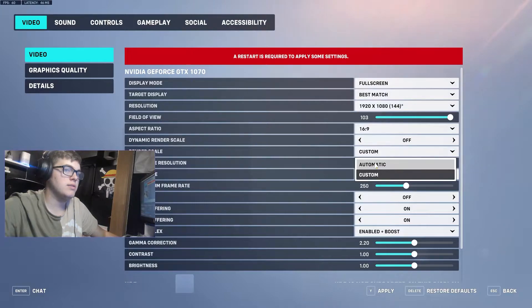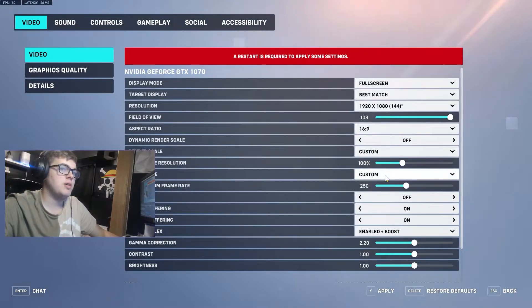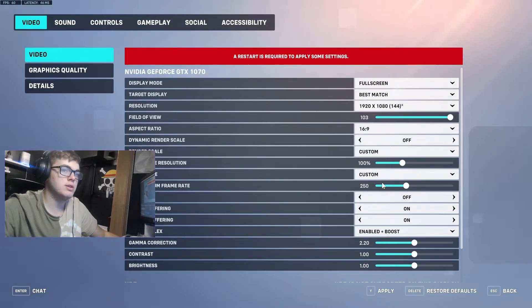Render scale — I prefer custom and set it to 100. For frame rate, set it to custom and 250 FPS. I only have a 144 Hz monitor so I don't need the cap to be too high.